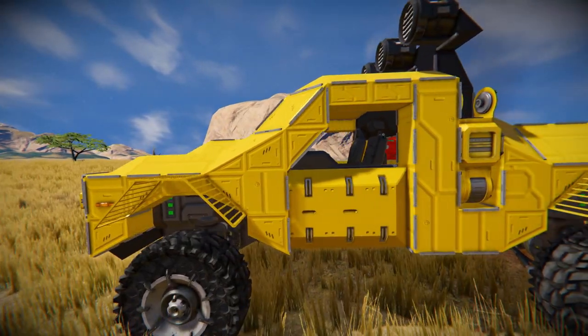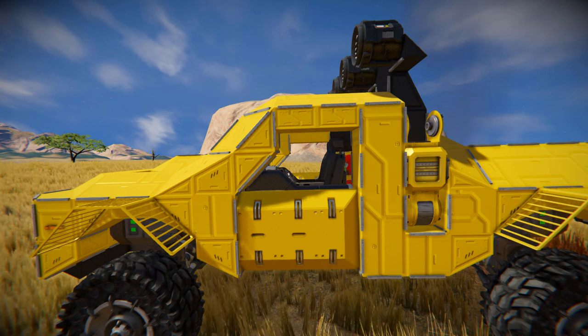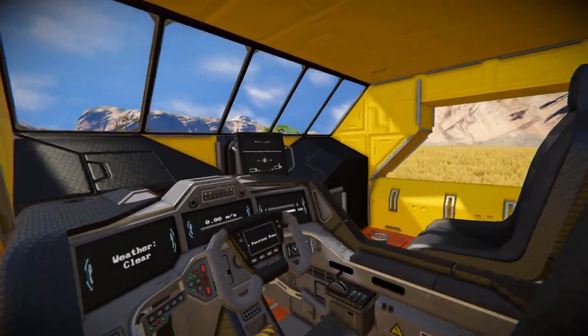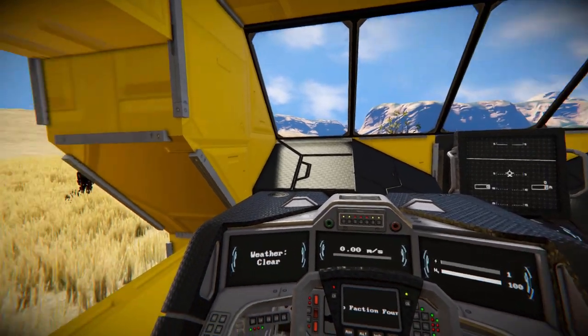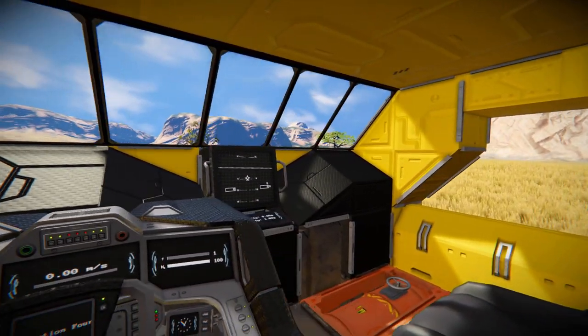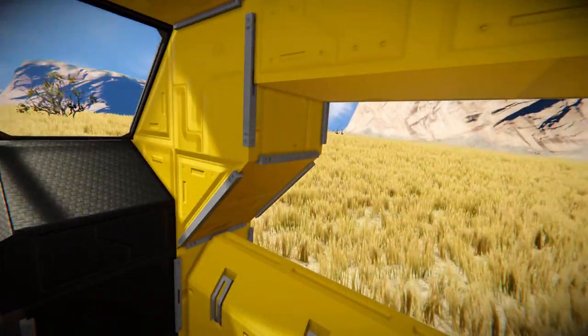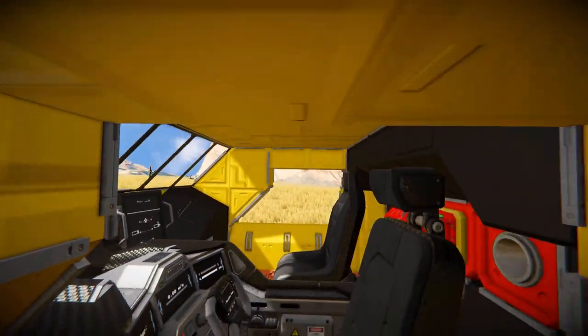As we continue along, we're going to see a way to get in and out. We'll come up to it, hop inside, and we'll be able to drive this thing around. This is our driver's seat and what we're going to get for our view, and this is our passenger seat, where we get an equally great view all the way around. But we'll come back to that a bit later.